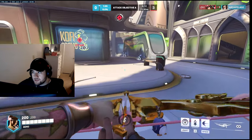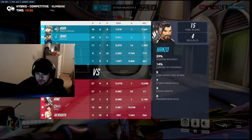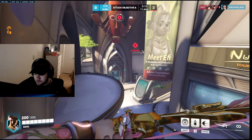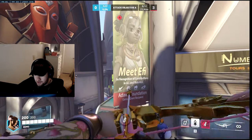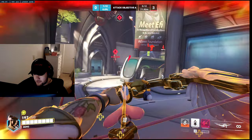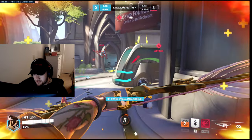Another little tip: every time you kill an enemy and they have a Mercy on their team, you always want to sonic the body you killed. So when I killed Genji, I sonic'd where I killed him — it's going to be harder for Mercy to even try to resurrect.